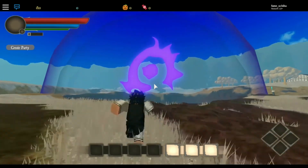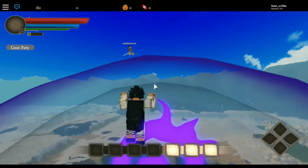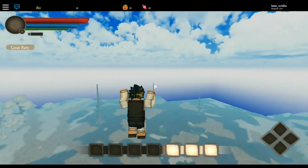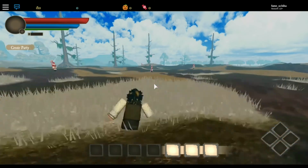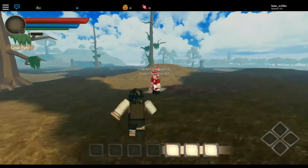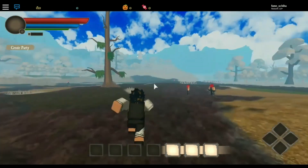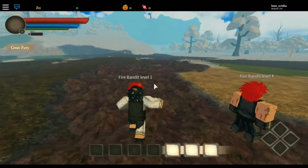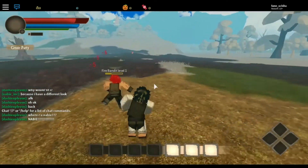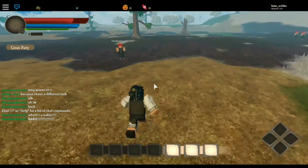They already plan on adding forms for all of them, but like if you defeat Meliodas in his soft form you might be able to get the Assault Form yourself if you have the Demon clan and you're a certain level. Same thing for Escanor — if you have Sunshine, which is already hard to get, and you're a certain level and you defeat him, you could probably get it that way. There are a lot of different ideas you can suggest in their suggestion box in their Discord, which I'll put in the description.